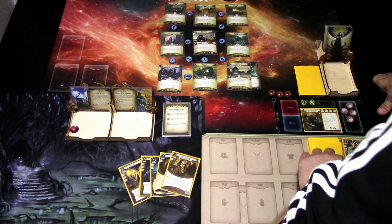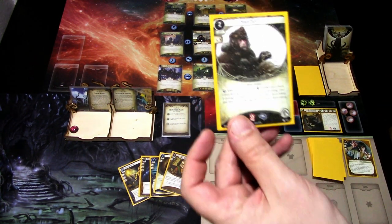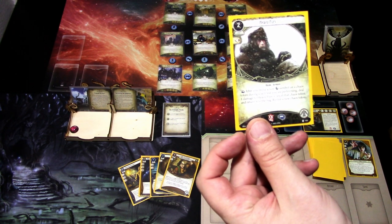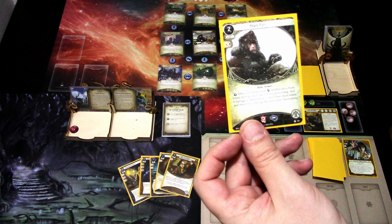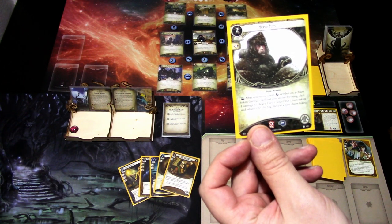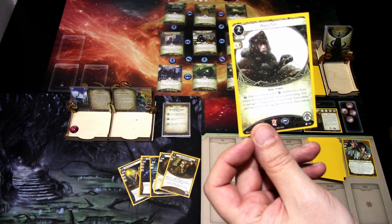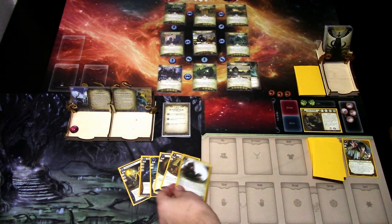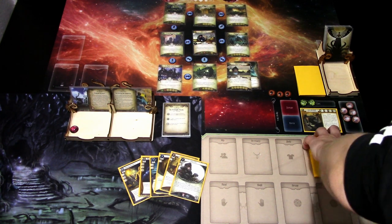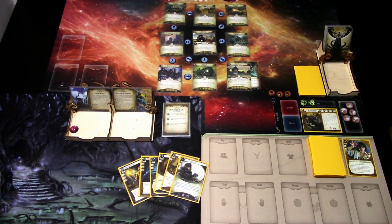Heavy Fist costs two. After you reveal a non-autofail chaos symbol during a skill test you're performing, deal one damage to Heavy Fist, cancel that chaos token and return it, then reveal a new token. An interesting card — might be useful. We gain a resource. That is that turn.